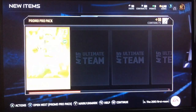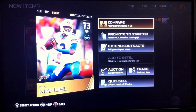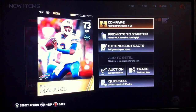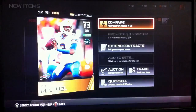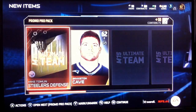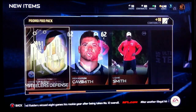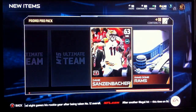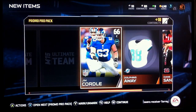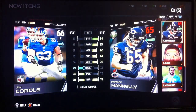Opening up the next one. EJ Manuel is my QB. Let's compare. Looks like I have EJ Manuel to start now. Steelers defense, a Center, Lovie Smith, Ram Stadium, a Wide Receiver, Dolphins jersey, a Center. He can start.